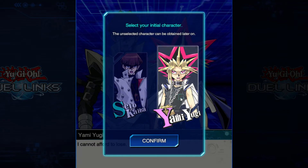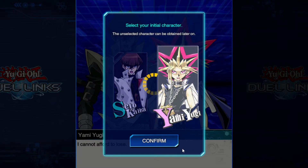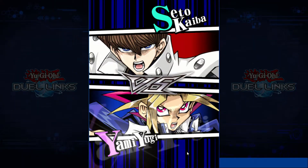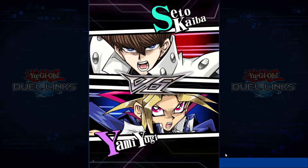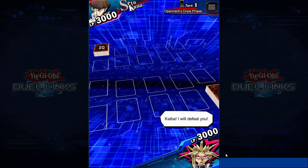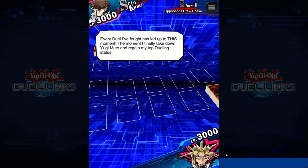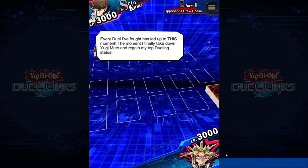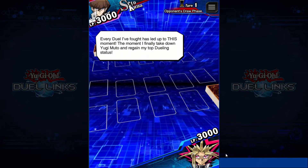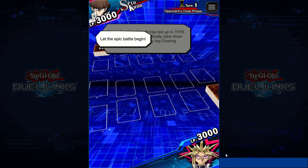Select your initial character. Obviously Yami Yugi — gotta be Yugi. Kaiba versus Yugi. Let's duel.